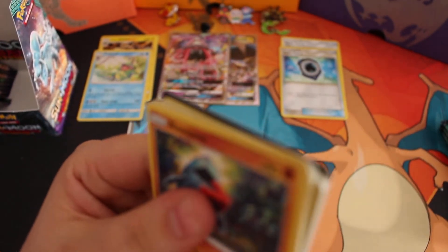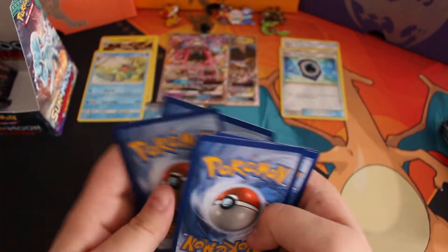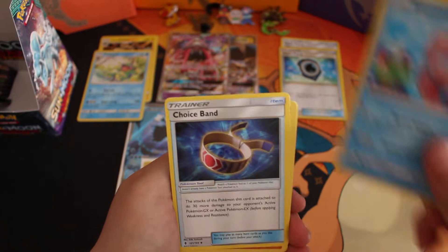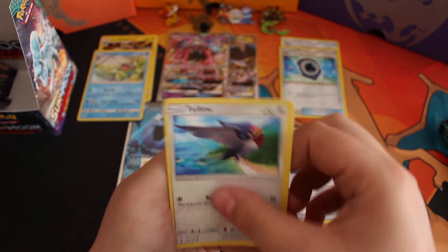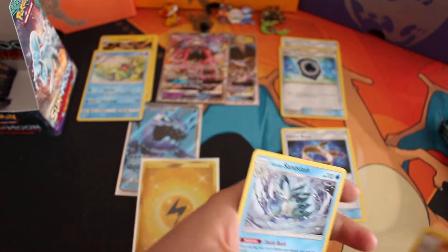Let's start the ball rolling by getting a good card. We have Energy, Bewear, Olomola, Choice Band on the bench, Nose Pass, Cast Form, Phantom Taylor, Whalemare. Reverse is the Wishcash.